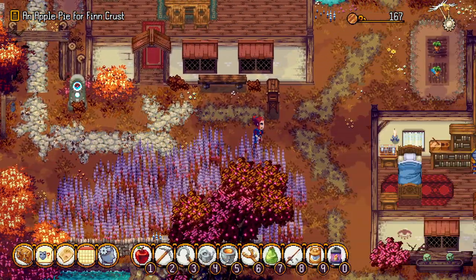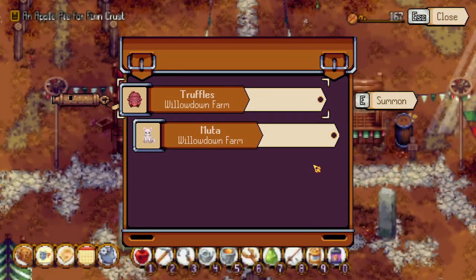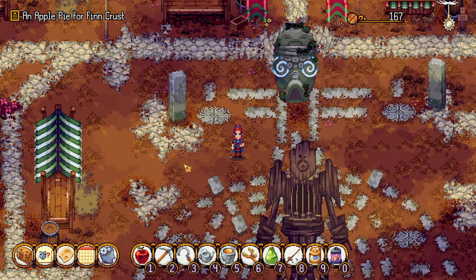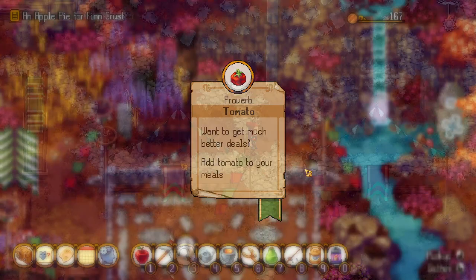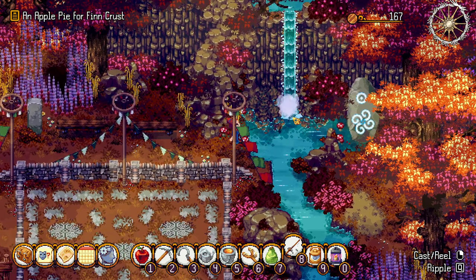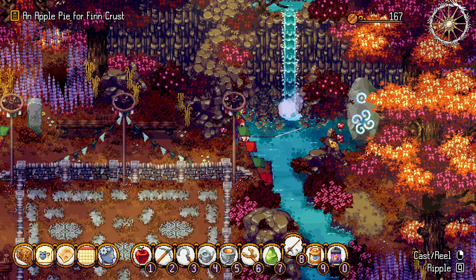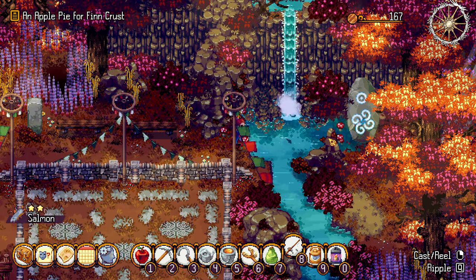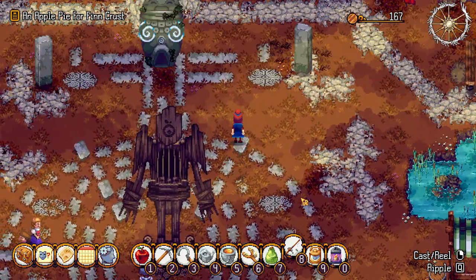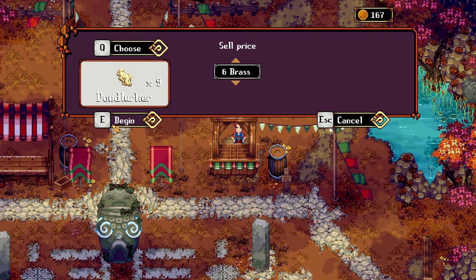Maybe it's early in the day - it must be earlier than I thought. So it must be 11. No one was at the festival grounds. Maybe they're not here on Druida day anymore? It is Druida day, right? 'Yeah, but feel free to join in the festivities.' There's no one here today. A tomato - want to get much better deals? Add tomato to your meals. Oh neat! Oh there's a fish! Look at our new beautiful water! Some salmon. I need to see what we need to do for twig. Like it hooks stuff as you go past it - makes fishing much easier. Oh they're here! Everyone was just real slow today.